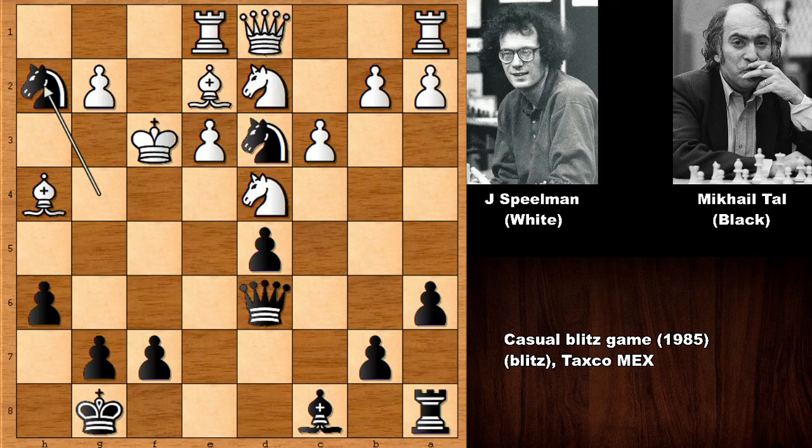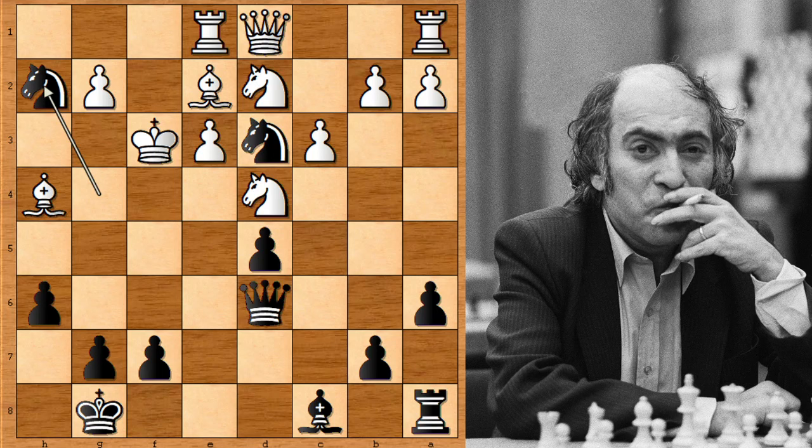He checkmated the very strong British chess grandmaster at move 19. What an incredible, fantastic chess game by Mikhail Tal. What happened to Jonathan Spielman? Why did he lose? If we evaluate these positions using sophisticated chess computer engines, we can find the conclusion that Tal happened to Spielman. What happened to Spielman happened to many other opponents of Mikhail Tal — they also got destroyed. One mistake is all it takes. Thanks for watching.